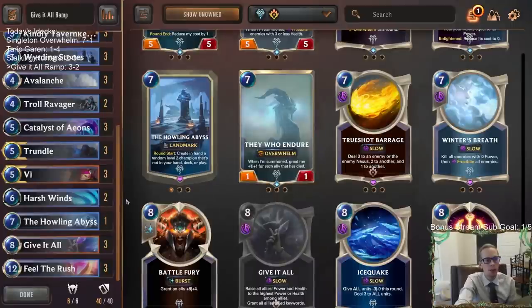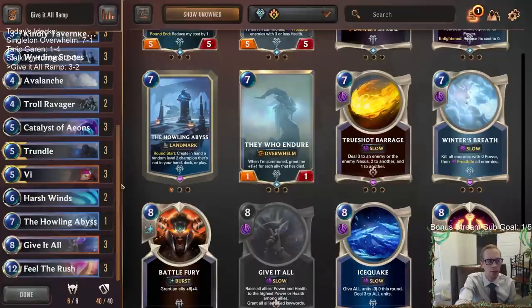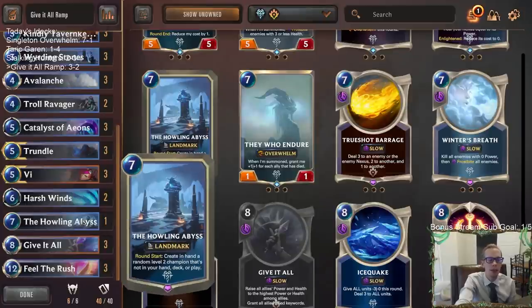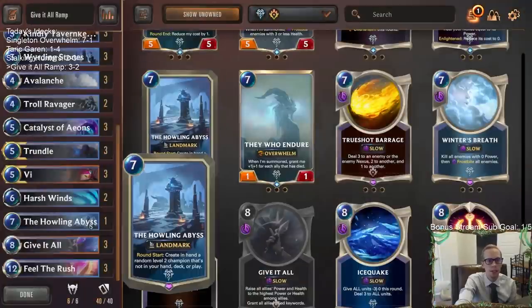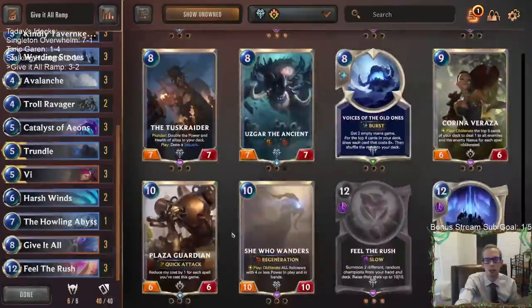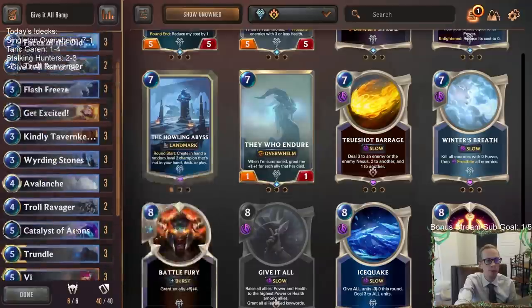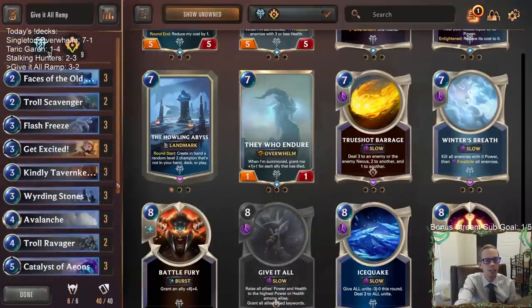I could definitely see taking out Voices of the Old Ones and playing Howling Abyss instead — I'd probably want to do that moving forward. Once you have that much mana, the ramp isn't that valuable. Howling Abyss also gives you something to do before turn eight. And it works really well with Feel the Rush — you'll be creating level-two champions in hand that you can cast Feel the Rush and put in play as ten/tens. Sometimes Howling Abyss will give you Katarina, and then with Katarina you can attack with Vi more often. All the other champions are pretty good too.